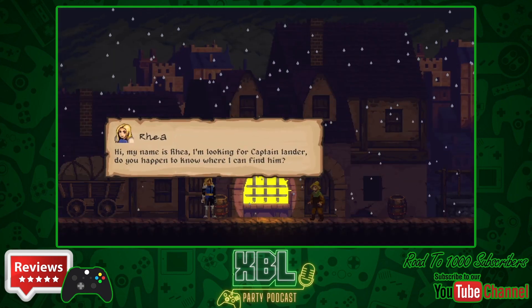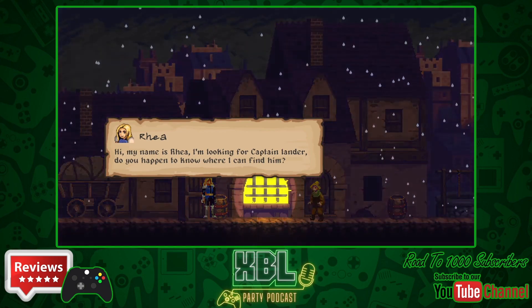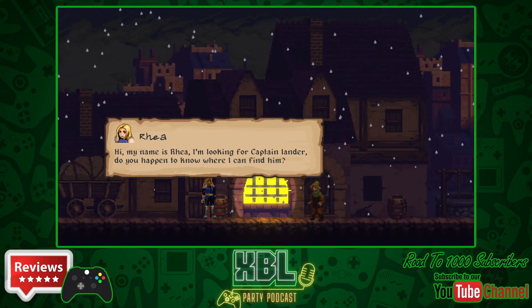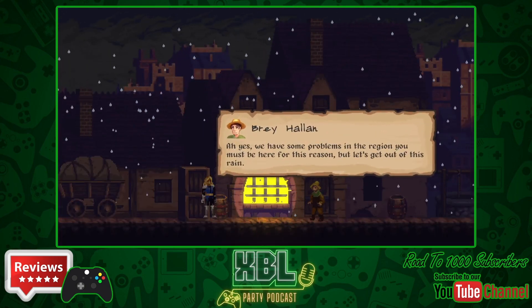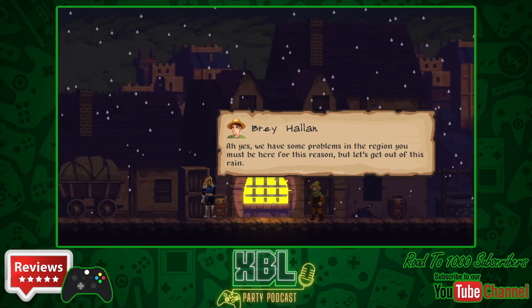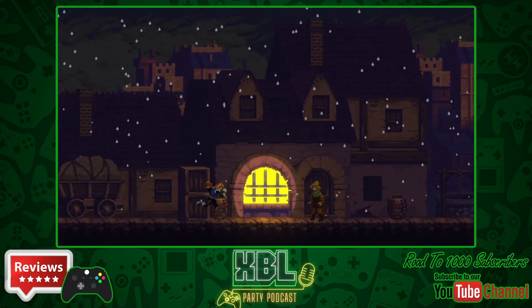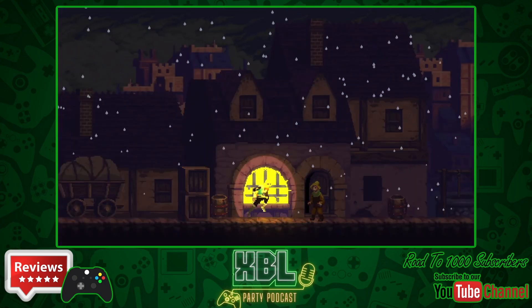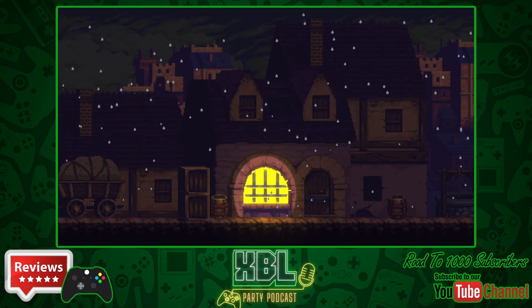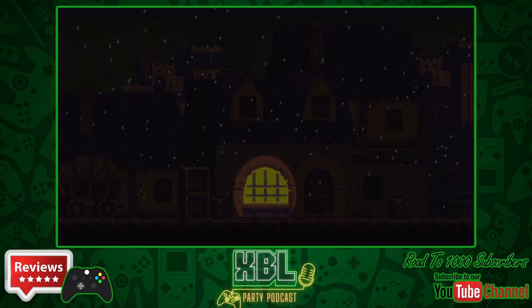This game is a Metroidvania style game with pixel graphics where you play as Ria, who is a Bounty Huntress tasked with saving people kidnapped in the city of Vernard. They've basically been taken into this mysterious, sort of abandoned castle which had been dormant for years after it had all been sealed, but then a few days prior all hell breaks loose.